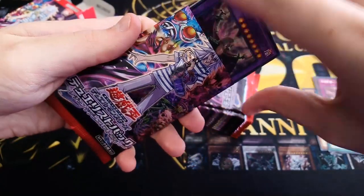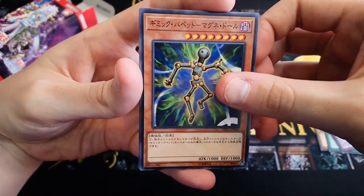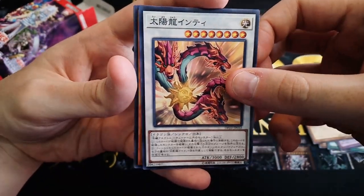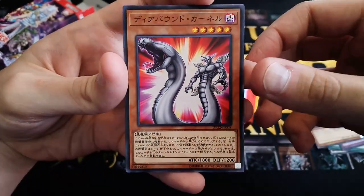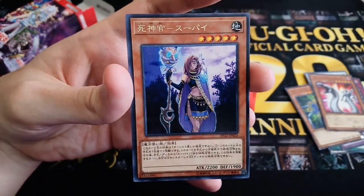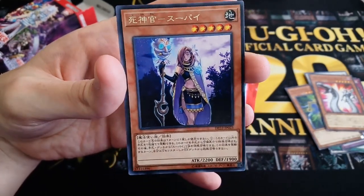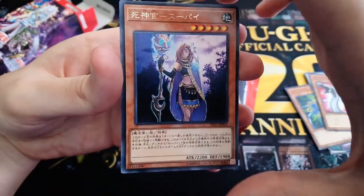Pack number two — we have one of the Predaplant fusions, Magnet Doll, Sun Dragon Inti, Diabound Kernel, and Reaper Oracle of Supai, which is one of the new Earthbound Immortal and Moon and Sun Dragon support cards. Really nice looking card.